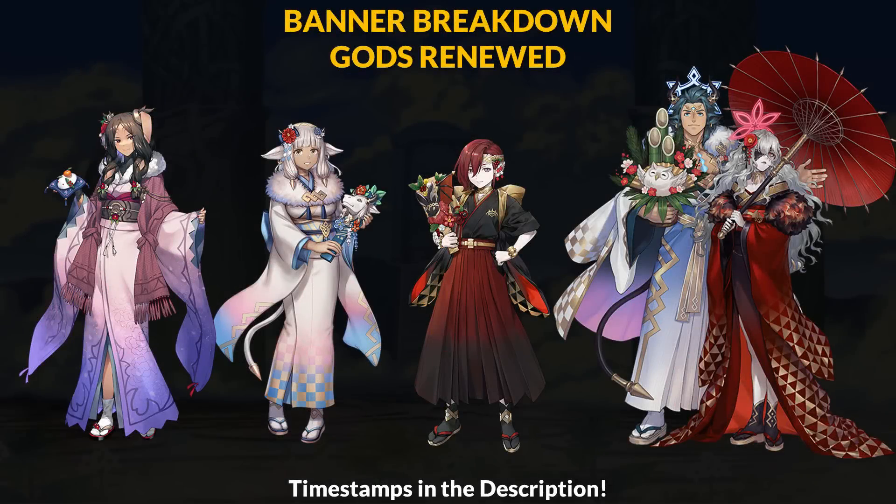The next seasonal banner for Fire Emblem Heroes after Hollow Day Onslaught is the God's Renewed Banner. This is the 2023 New Year's banner, and thus it's our first banner of the year.